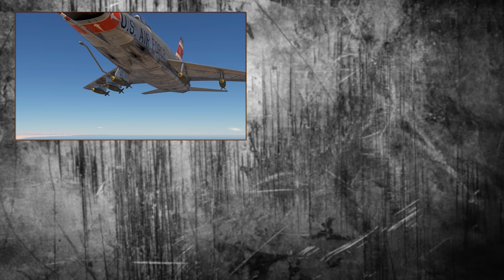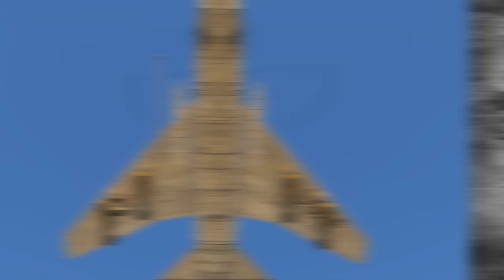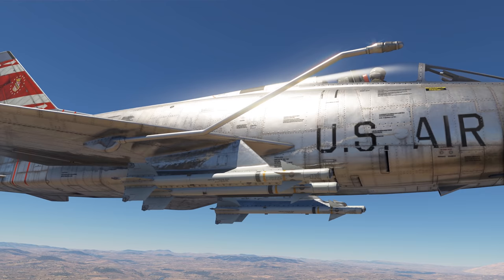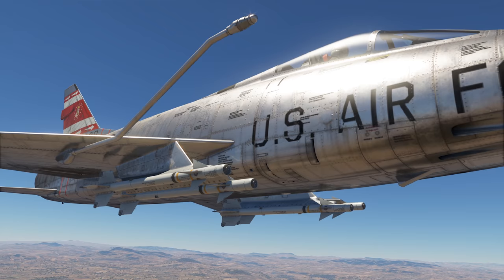Secondly, it has a whole arsenal of various underwing options: four types of bombs from 500 to 1,000 pounds, two types of rockets — the guided bullpups and the unguided Hydra 70 — combinations of bombs and rockets, and four air-to-air missiles, the newest ones added in update Supersonic. Technically it's a fighter, but some strikers would envy those payload options.